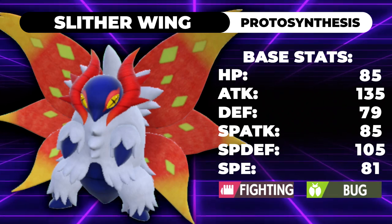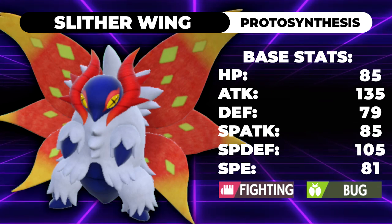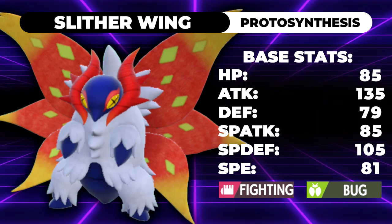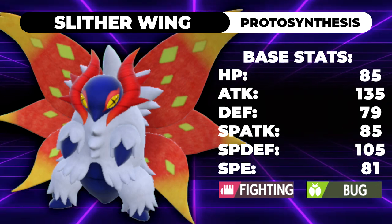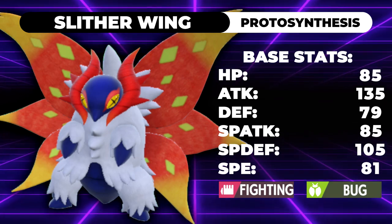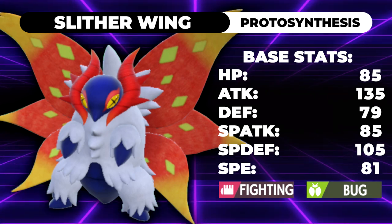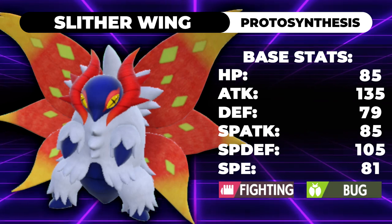That bug fighting type gives it access to a lot of really cool moves: Close Combat, Leech Life, First Impression — a big one. But it also keeps a couple of really interesting things from the whole Volcarona line. It has access to Will-O-Wisp — I don't have any movesets with that, I don't think it's actually a great option, but it might find some use. It also has Flare Blitz and Flame Charge. Yeah, a lot of cool stuff.